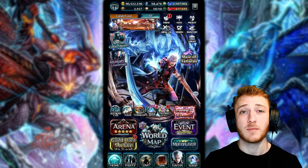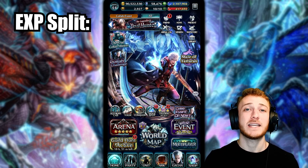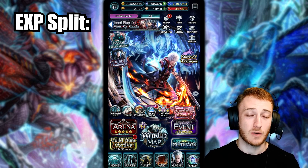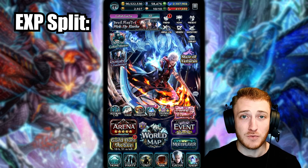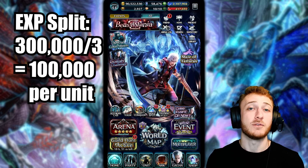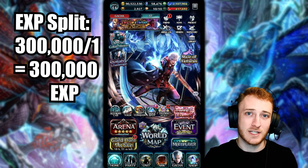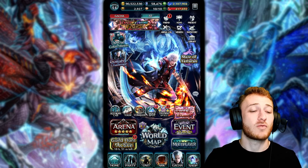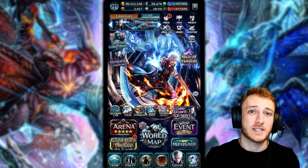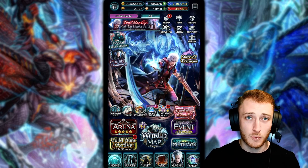Another thing to know for running a party when you're leveling is that the experience gets split up evenly amongst the number of party members you're bringing, excluding the support unit. So if you run a quest that gives 300,000 experience and you have three units on your team, they'll each get 100,000 — but if you only run one unit, that one unit gets all 300,000. I always recommend running the least amount of units as possible so you can get to your end goal quicker.